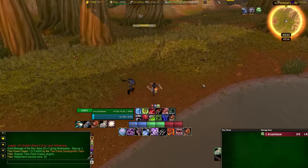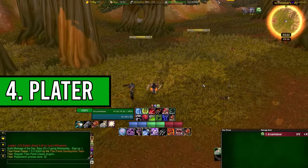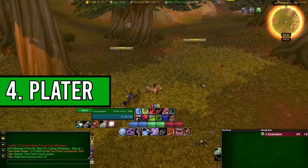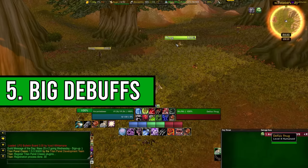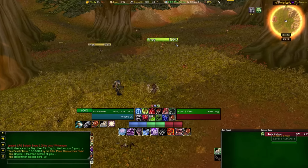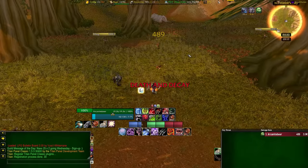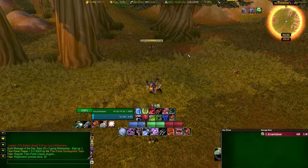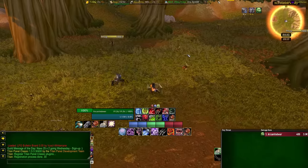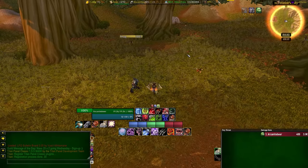Next, let's talk about nameplates. I'm using Plater with a Mythic Plus profile — I'll leave that linked in the description. I'm also using Big Debuff. The main reason for that is so you can see the debuffs you want just slightly bigger. For example, with my Chains of Ice, I can see it a little bit bigger on the nameplate. It mainly works on crowd control effects and immunities, so when an enemy uses Divine Shield or similar, it will be displayed bigger above the nameplate.